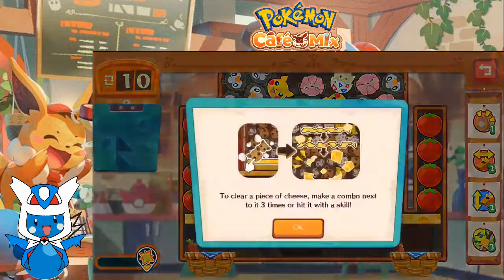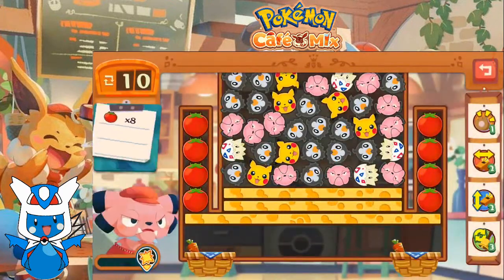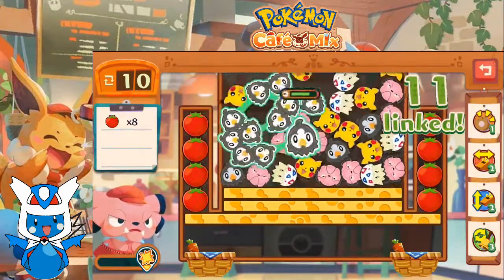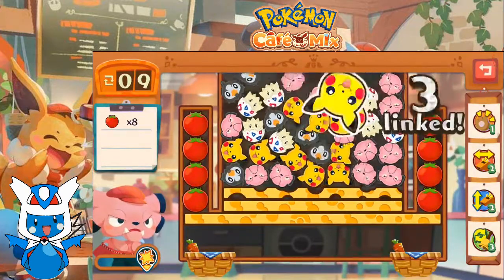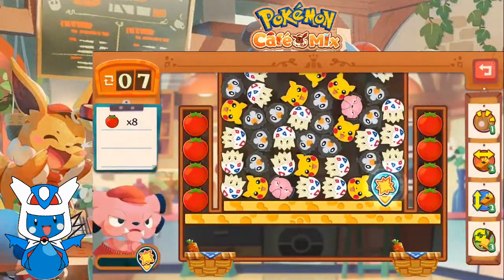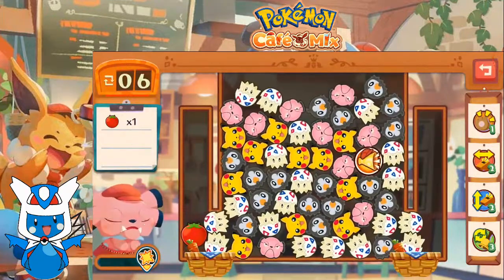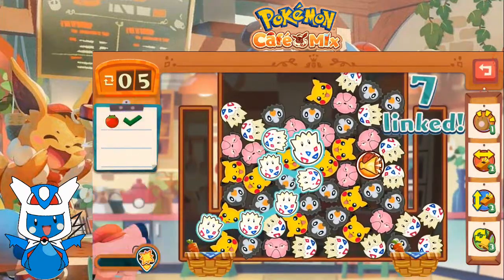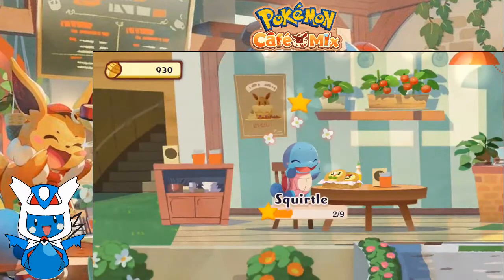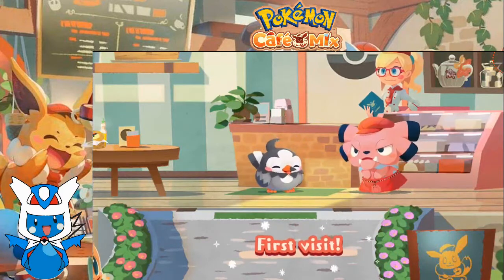Squirtle, let's see what you want. So clear a piece of cheese, make a combo next to it three times, or hit it with a skill. So we're going to clear all those tomatoes. I guess we have to clear all this cheese. And it looks like we have a new visitor — it's a Starly.